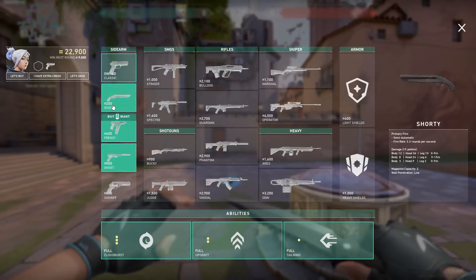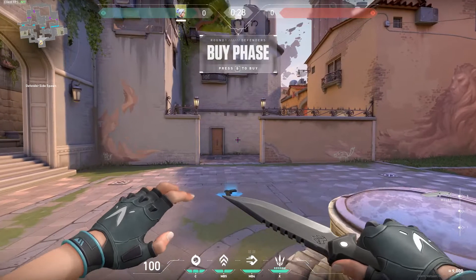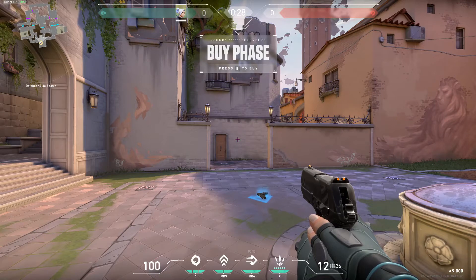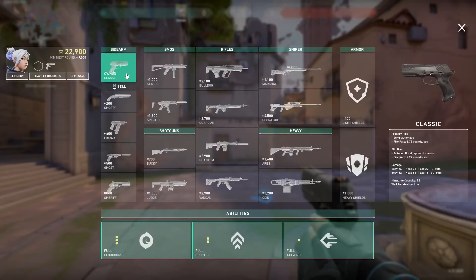You might get away with buying a cheaper pistol — not the sheriff, but like these three if you want. But for the most part you're not going to be buying anything. Essentially the goal of this round is to do as much damage to the enemy team as possible. Any kills you get will damage the enemy economy while improving yours, because maybe you take that gun into the next round or you just get the money from killing them.